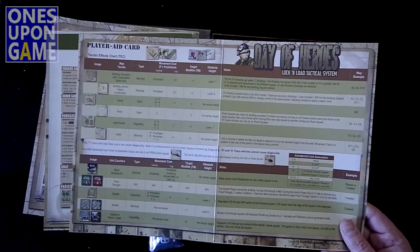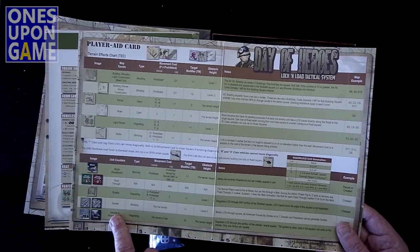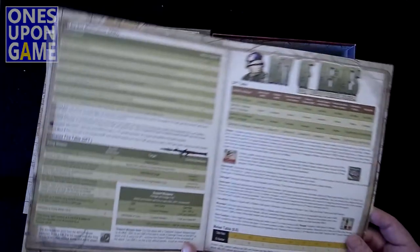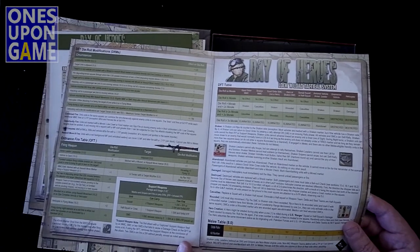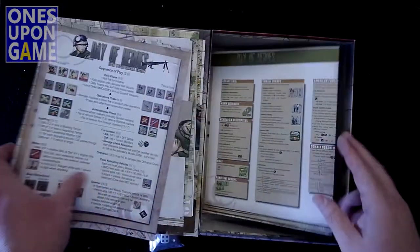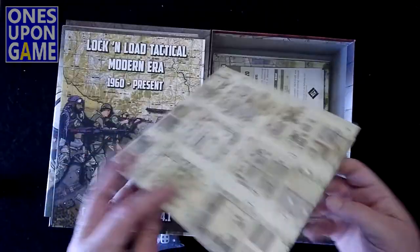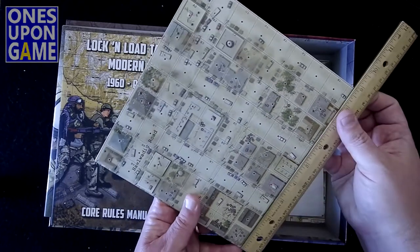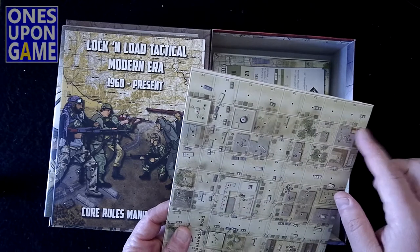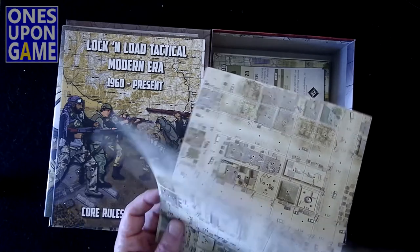This is your terrain effects chart for the different building types, and for the terrain modifiers like wreckages, blocks, and smoke. Then you've got your direct fire and ordinance fire table charts, plus the big box reference card. Let's take a quick measure here — it looks like it's 18 by 18 squares, roughly nine by nine inches, with one-inch squares. Actually, this looks like an eight-and-a-half by nine, maybe.